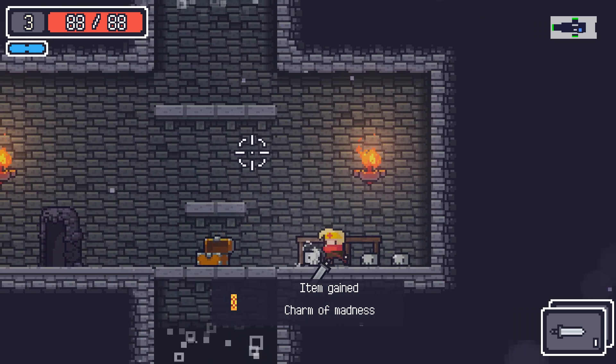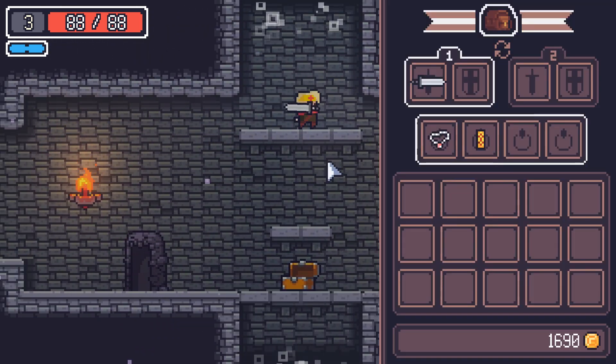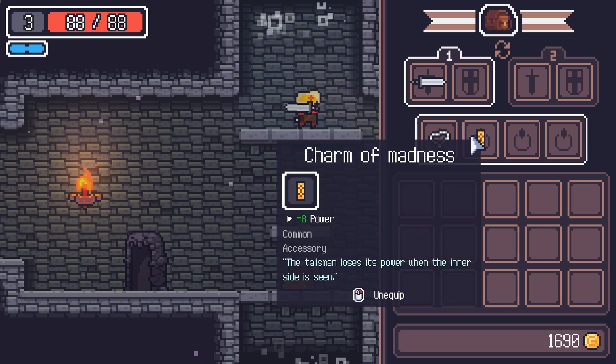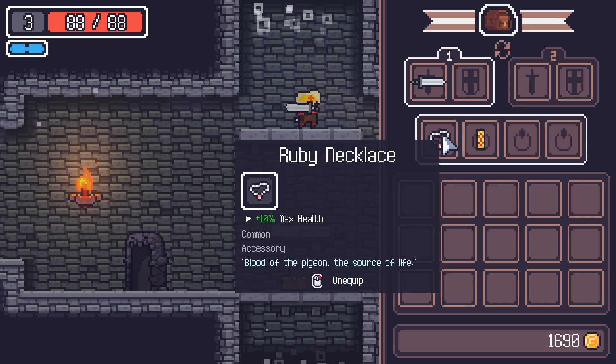That's a lot of money. Charm of Madness — what does this do for us? Oh, 8 power. Is this equipped then? Oh nice, we can equip this stuff — 8 power and max HP percent. That's fun, cool.